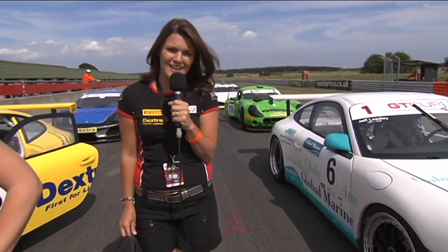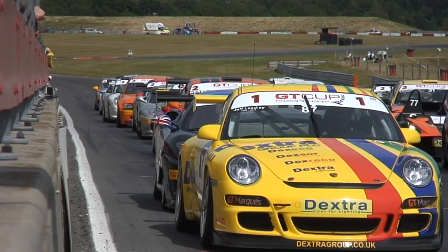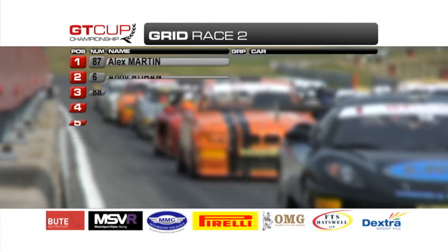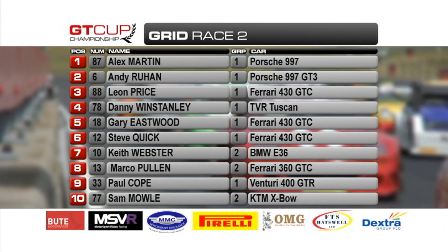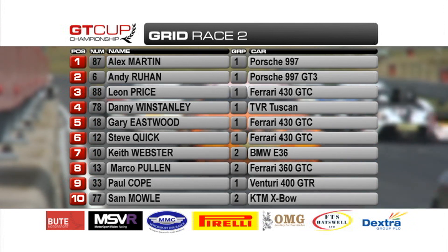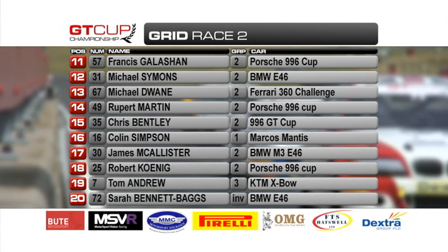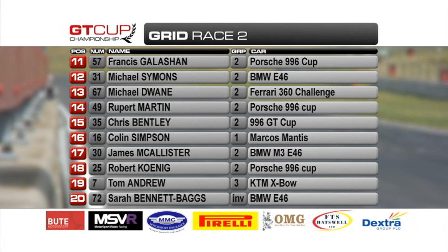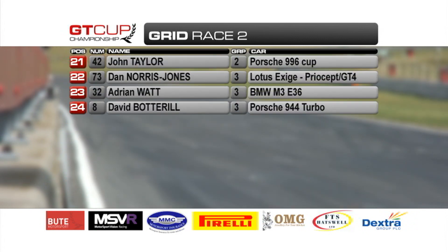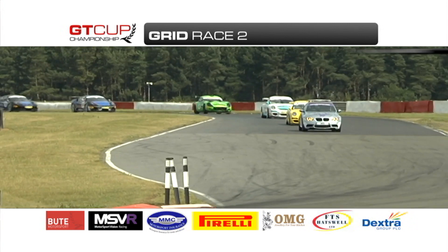Here with your full race commentary is David Addison. Thanks Charlie — we're just about set for the 2nd GT Cup race of the weekend. Alex Martin on pole leads them away behind the pace car. He shares the front row with Andy Ruin. Leon Price and Danny Wynn Stanley on row 2, Gary Eastwood and Steve Quick on row 3. Starting 7th is Keith Webster's BMW. Chris Bentley — a man to watch recovering after that spin in race 1 — has Colin Simpson for company on the 8th row. David Bottrell, the much-travelled Yorkshireman from near Croft, is last on the grid.